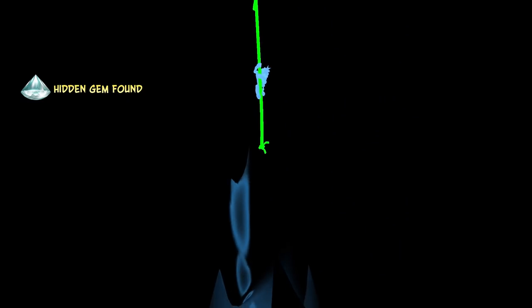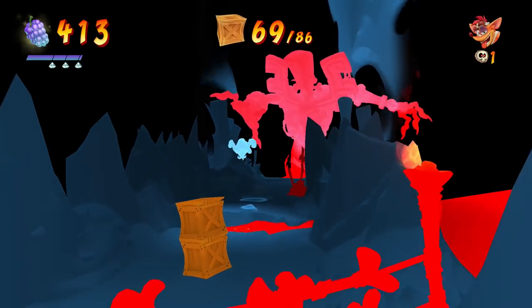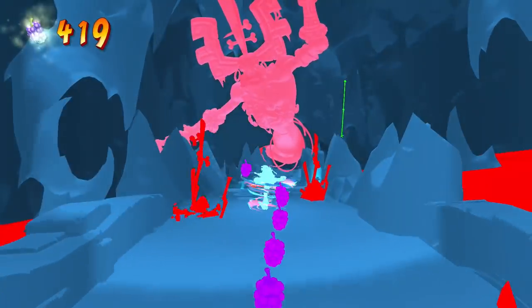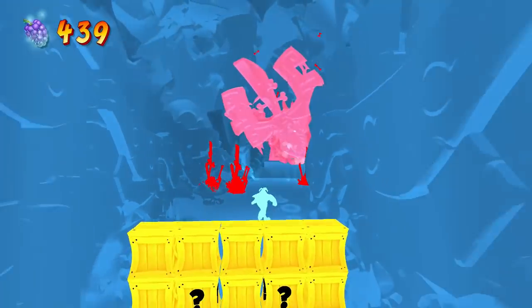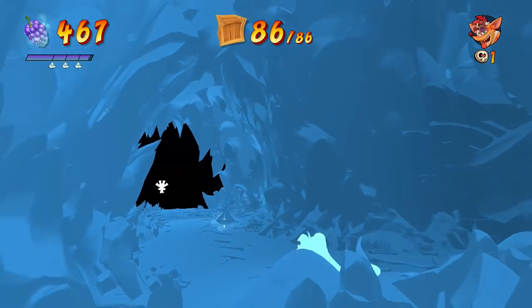There it is — it's so easy to miss those. But there's our hidden gem found. And now we can jump over. I think the one crate I missed was when the platforms were switched, and there were some crates switched with the platforms — I think I just missed one. We're about to find out. That was 86/86 — yep, I'm pretty sure that's what it was. Level fully complete this time.